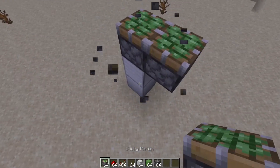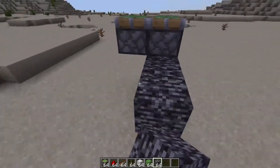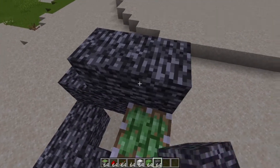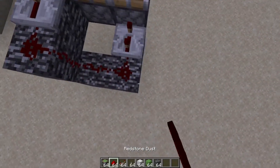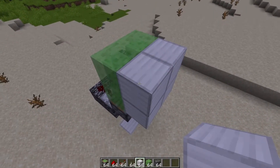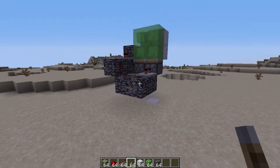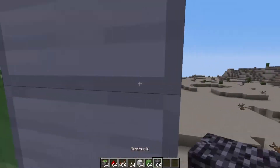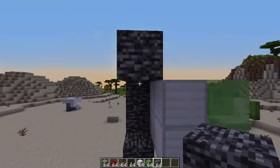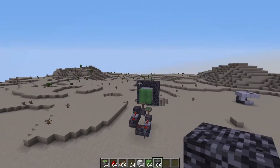Place down two sticky pistons like this, then these three blocks going across, two blocks like that, and a block right there. Add a repeater set to one tick, a repeater set to three ticks, redstone dust, four slime blocks, and your door blocks. This doesn't make use of any modded features. The benefit of hipster doors is there's no redstone visible above ground — everything happens underneath.